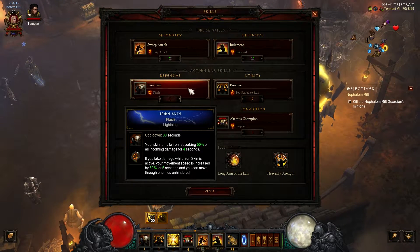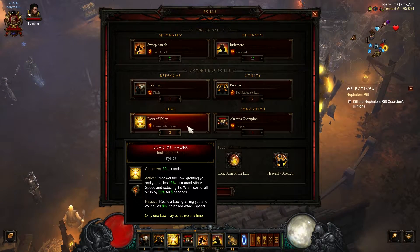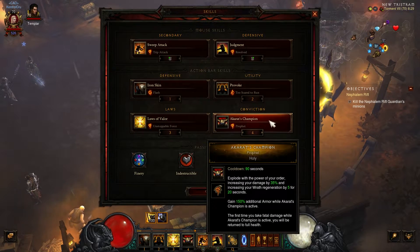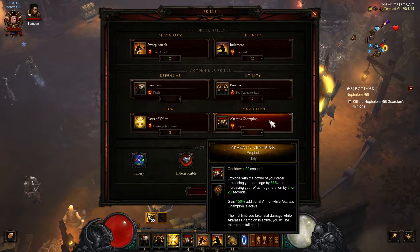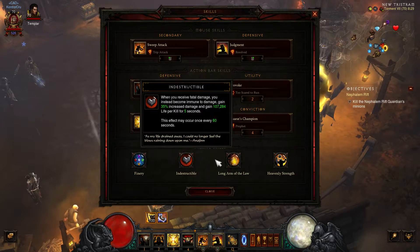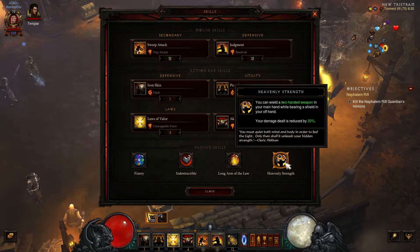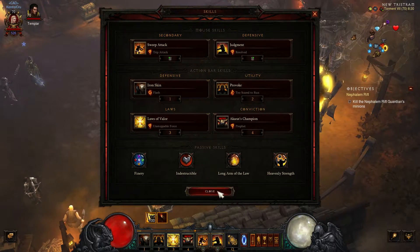If you're taking heavy damage, you want to hit Iron Skin. If you get hit while it's active, you get a burst of speed. Provoke — slow them down, everyone comes to you. Attack speed — it adds damage and helps you live longer. If enemies are about to explode on you, hit this for more damage. Indestructible is awesome. Always have your Law up — this is a must. You're using a two-hander and a shield. That covers the skills and passives.